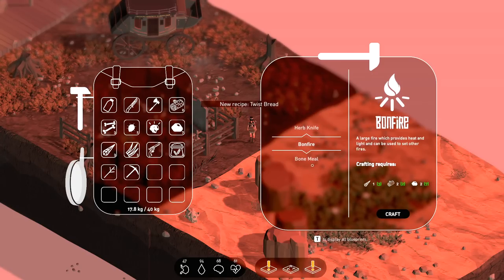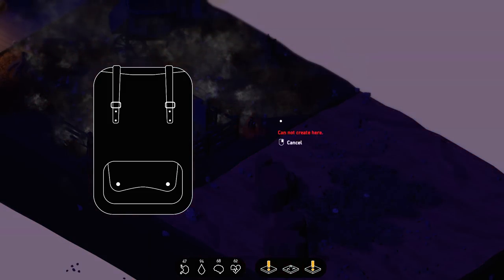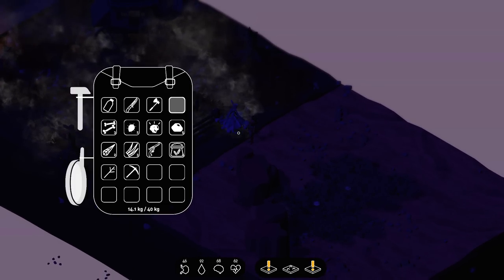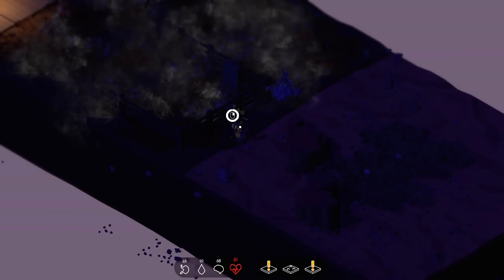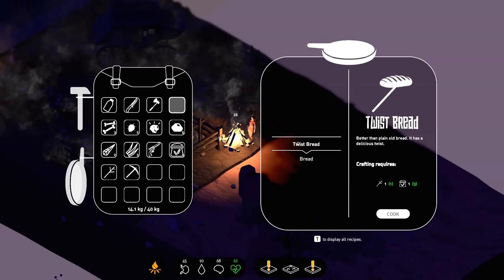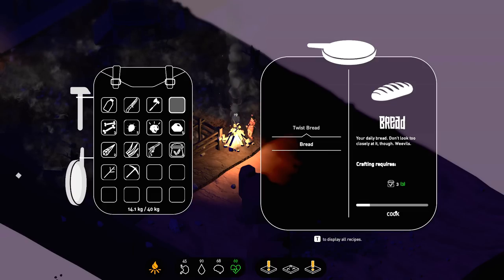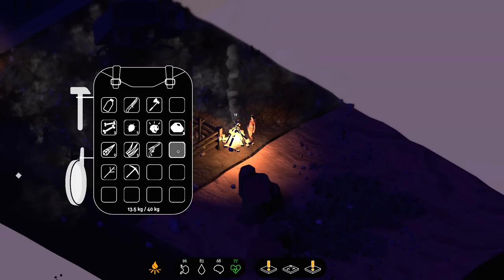The bonfire is probably what we should do next — let's take care of our hunger situation first. We've got our bonfire. If we want to deploy it, we go like this and it's been dropped. I've run out of logs — not ideal. Got another log, lit the fire. Now I can cook. We can make twisty bread or normal bread. It says it's full of weevils — I don't love that, but our health is coming back now.